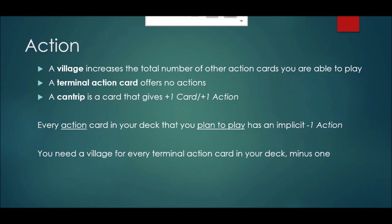First, some terminology. You'll notice that there's going to be a lot of parallels here to draw cards, and that's by design, but there are some key differences as well. First, a village. A village is just any card that increases the total number of other action cards that you are able to play. A village is to action as draw cards were to draw — you're net increasing the amount of action you have available.